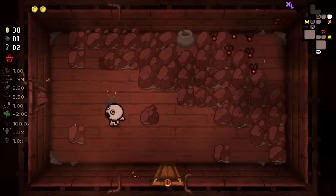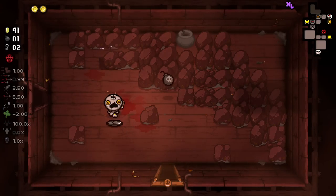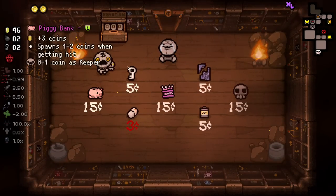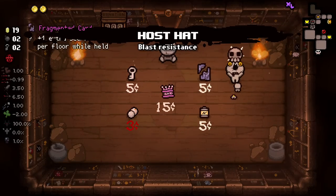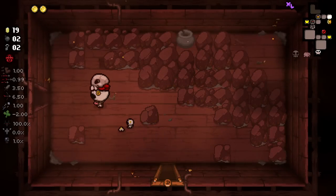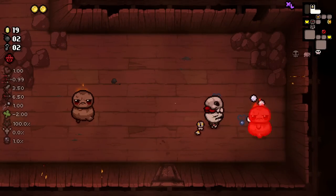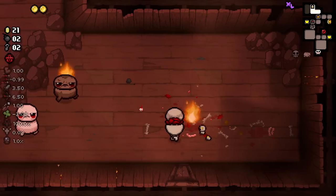We got a headless one and a full head one — what's going on with that? Check the shop out, it's the most important thing here. Host Hat — of course, amazing. Something that's always going to be valuable to us, especially if we can get some explosive-based weaponry on our side.